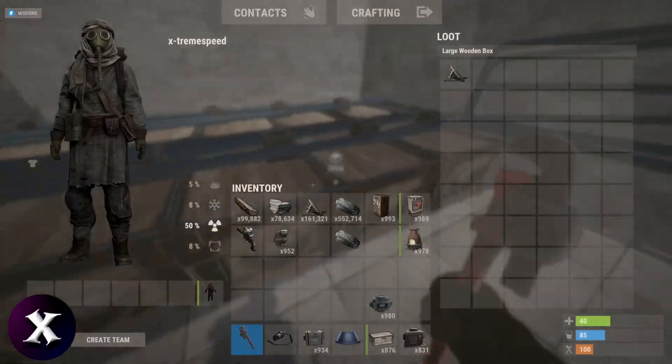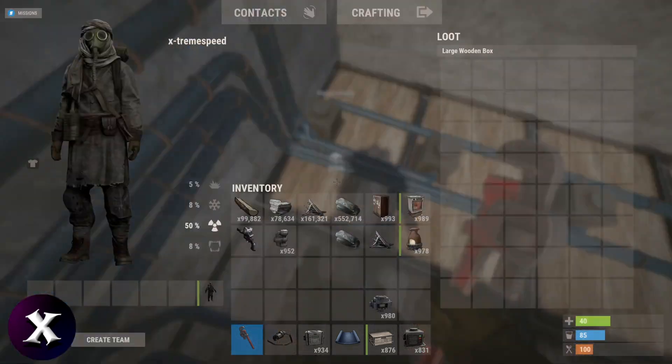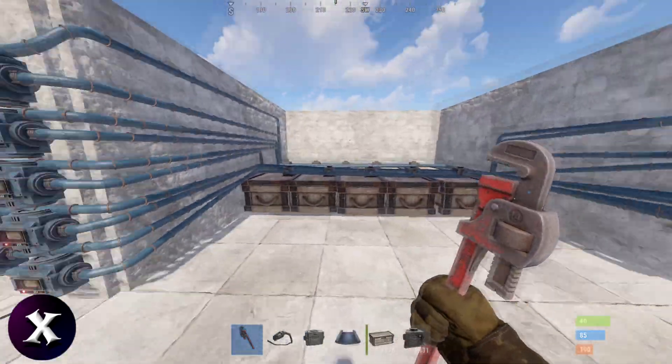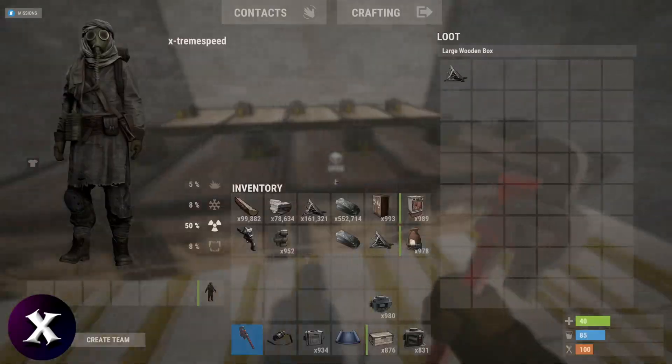I've put one metal frag in each of these boxes — every single one of them — except I'll take it out of this one, because this is the one I'm going to pull them all into. So there are nine metal frags in here, one in each box, and then there are another 10 metal frags in here, one in each box.